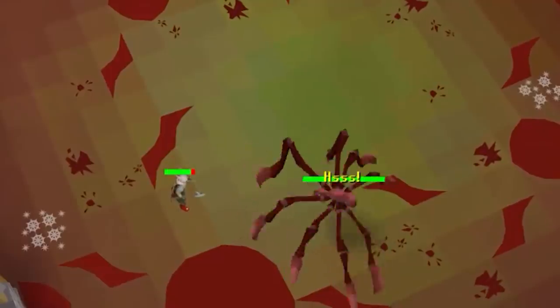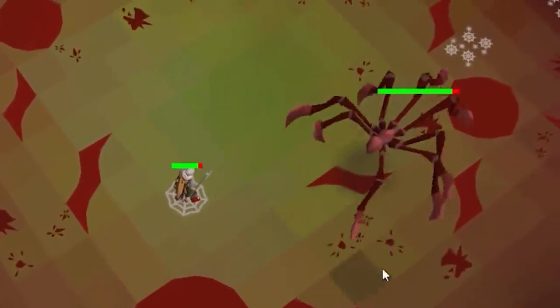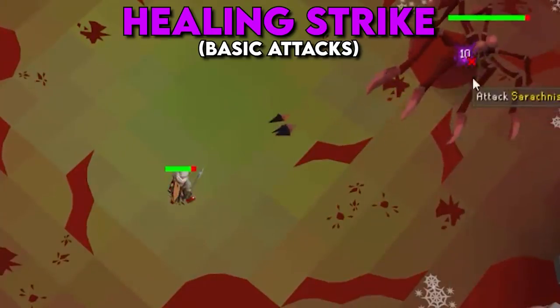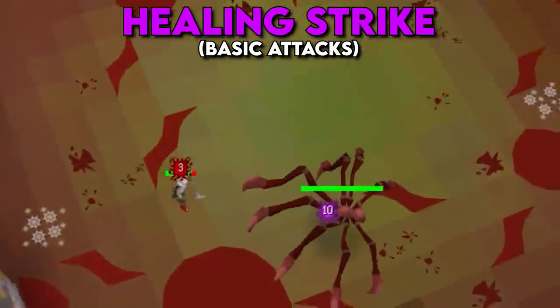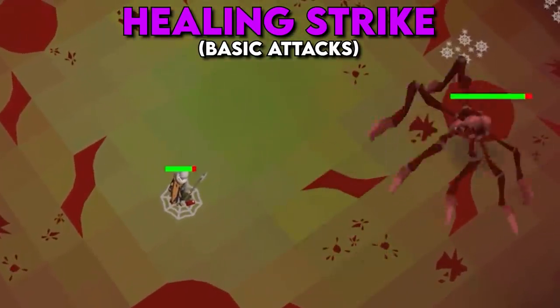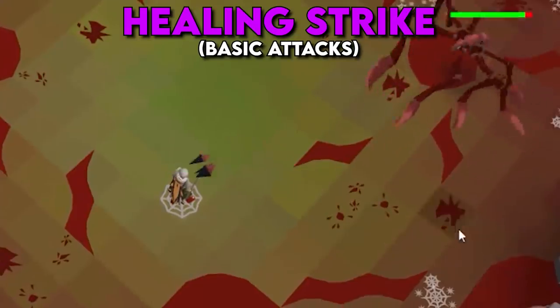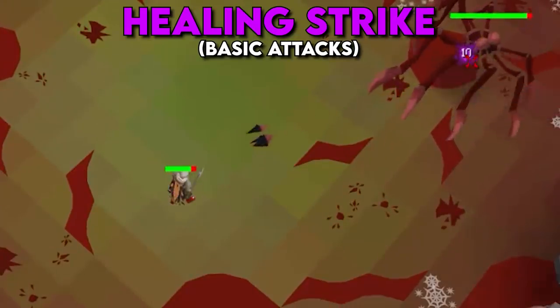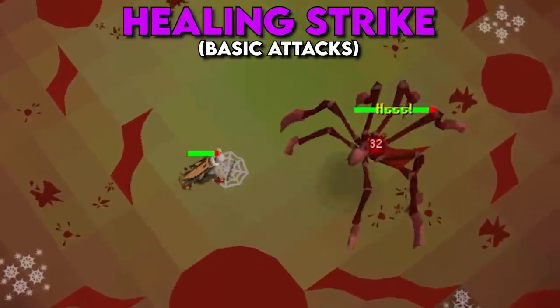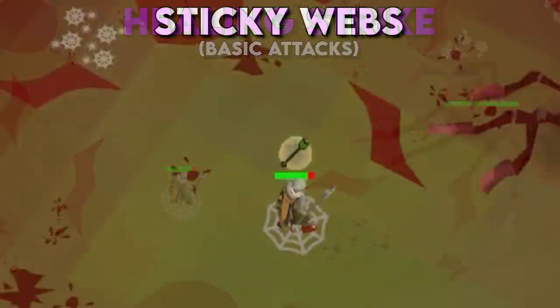The first mechanic Serachnus has is the healing strike. Serachnus's basic attacks will heal her when they hit successfully. If you are not praying correctly or not at all and she hits you, it will be indicated by a magenta hit splat. She heals 5 health for every successful melee attack and 10 health for every successful ranged attack, regardless of how much damage is actually dealt.